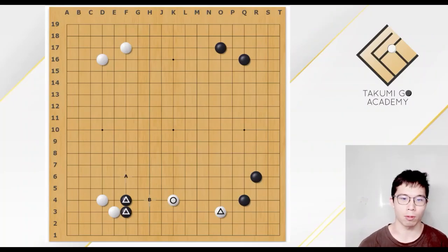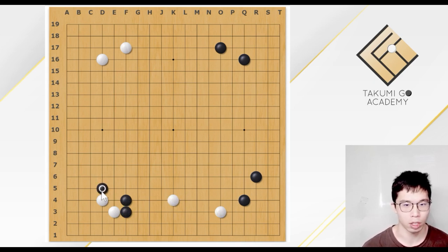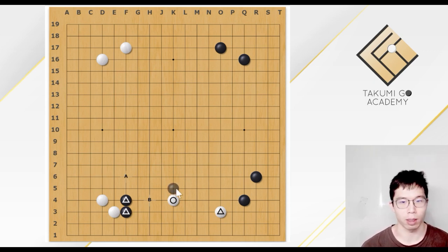This video will continue to talk about how to deal with this pincer. After this pincer, the best choice for AI would be something like the attach. But actually, the double approach is also a considerable choice. And the double approach is actually very common. Let's see why.